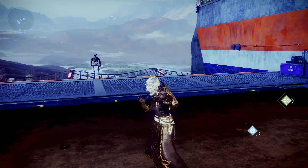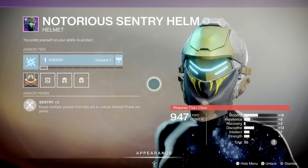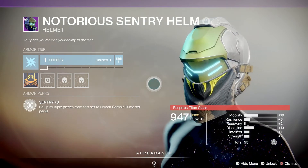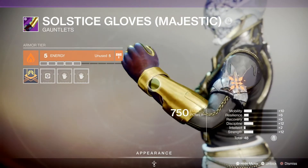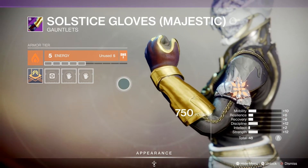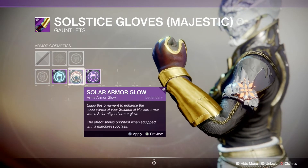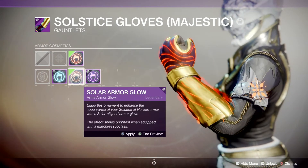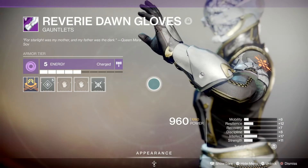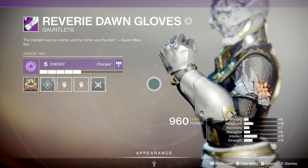Okay, calm down — nobody wants to purge their vault, nobody wants to delete their items. But when it comes to armor, there are some things to remember. Some older Gambit armor you probably won't be able to transmog. I'm keeping my Gambit armor because they may get transferred into Gambit mods — just in case. The Solstice gloves from last year look cool, so I'm keeping them just in case I need them for transmog. Reverie Dawn gloves are unique to the Dreaming City and I like the way they look, so I'll keep those too.